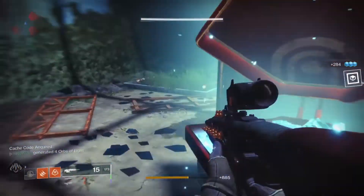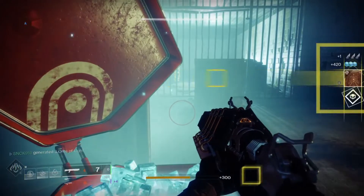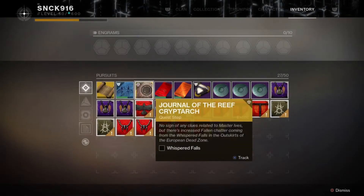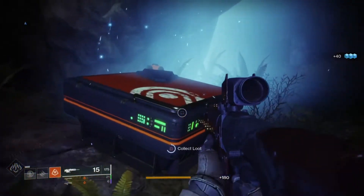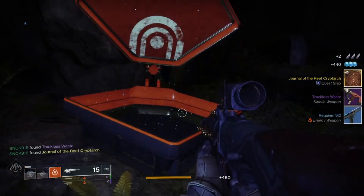Kill all three bosses and open up the caches. It won't notify you right away when you open the first and second caches, but when you open the third one, your next quest step becomes available. The new quest step is another lost sector — still on the EDZ, but this time it's Whispered Falls, which is in the Outskirts. Go to Whispered Falls, same thing — kill the boss, open up the cache, and the next step is revealed.